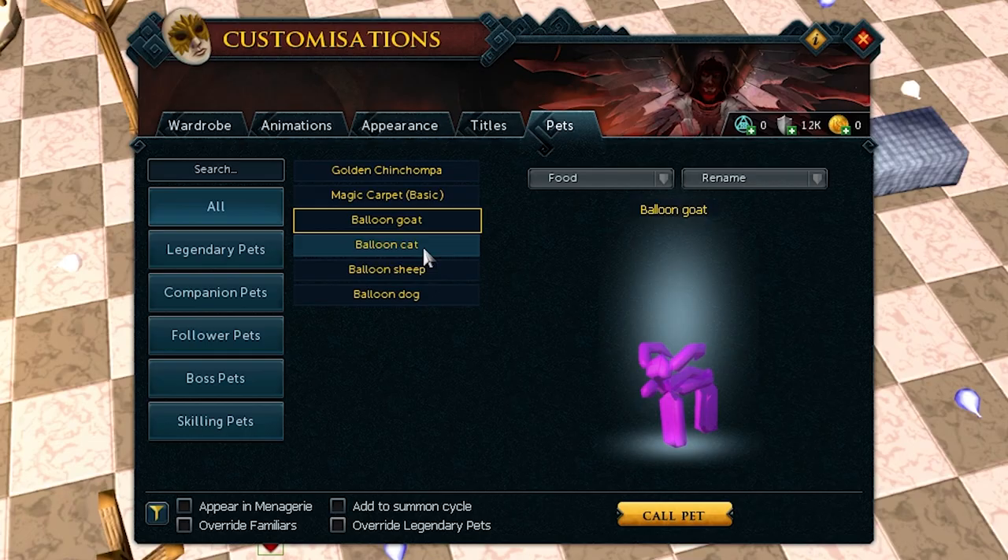Obtain the four balloon animals. Join a balloon party in the Falador party room to obtain them. Goat, cat, sheep, dog — done.